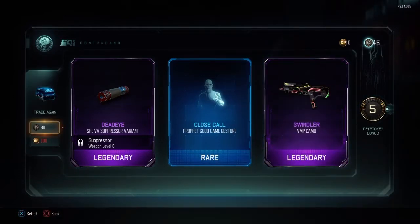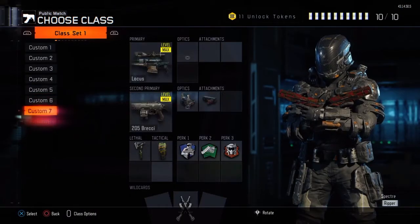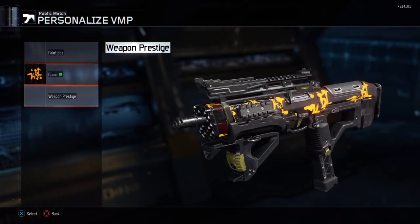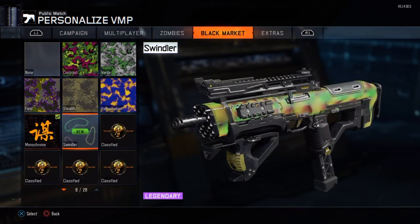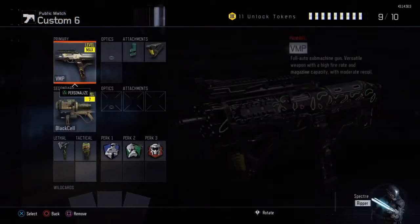It's a swindler there. I told you - that looks so nice, that's my favourite Camo, guys. That's even better than monochrome for me. I just knew there was a swindler there. So that's monochrome - that looks so nice, honestly. I'm keeping that on my BMP.